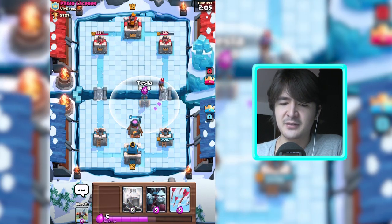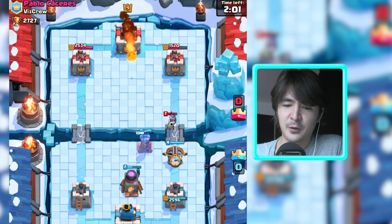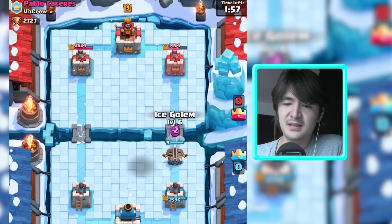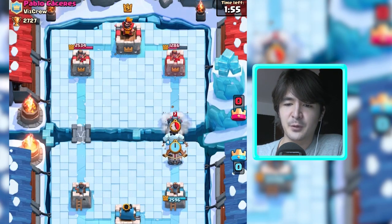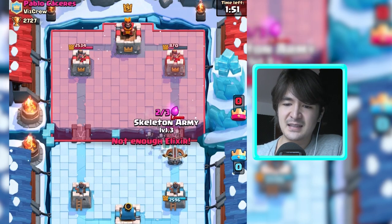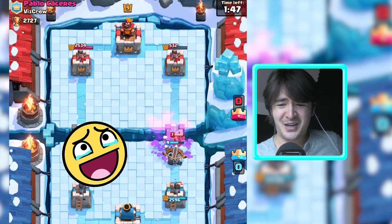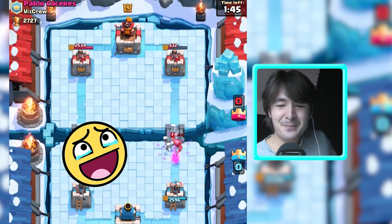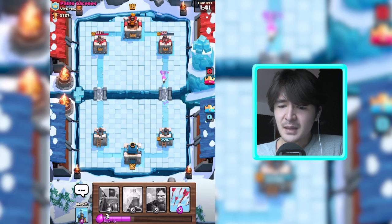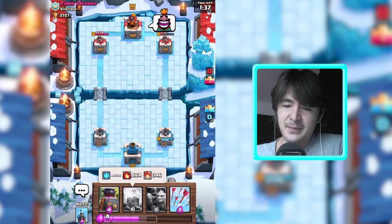Let's get this tesla to get this musketeer out of the way, and let's also get the expo up. He went for my buildings and didn't go for my expo. Ice golem just in time, and hopefully the skeleton army will be in time just — oh no, the Pekka is taking down my expo, but most of his tower is gone at this stage.